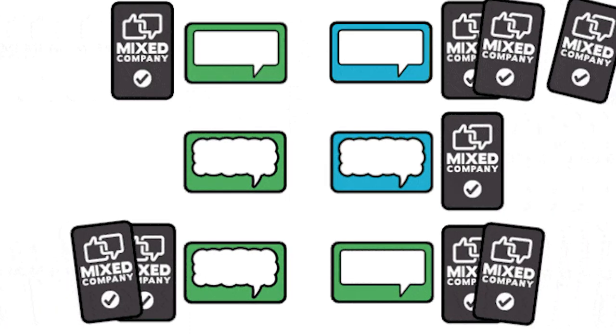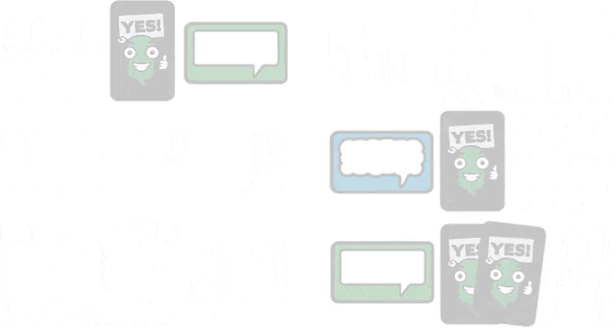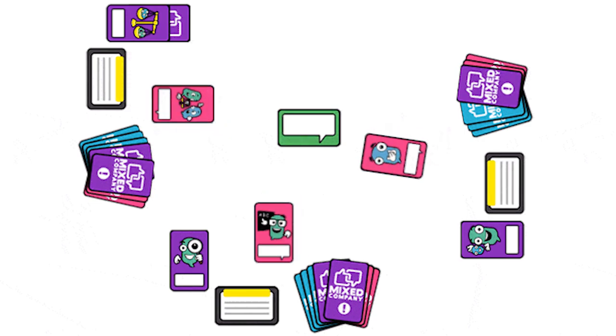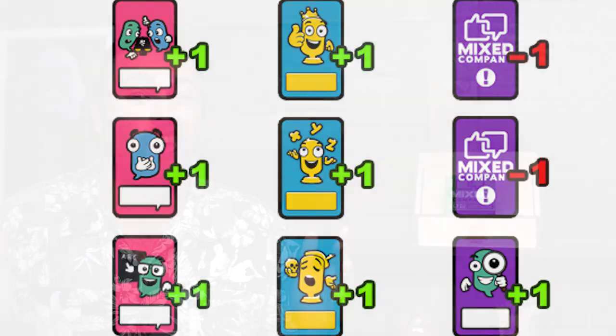There are three rounds of gameplay. You're going to get a certain amount of cards that will allow you to vote on certain questions that will be asked, and you're going to have this interesting back-and-forth conversation with the table. At the end of each round, you score points based on how well you did with the challenges and based on the awards you've been giving out. Whoever has the most points after three rounds wins the game, Mixed Company.